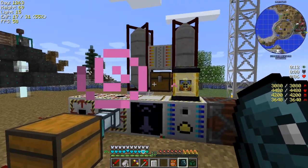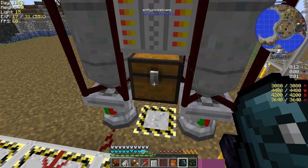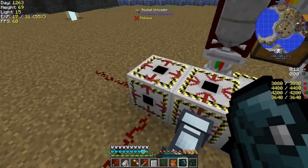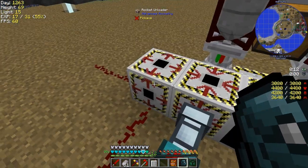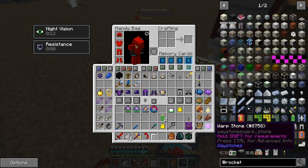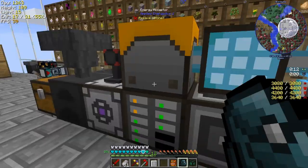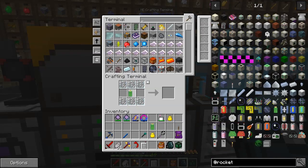That rocket came back from the moon - I probably can't see what's in there if it's got anything. We've got a rocket loader and a rocket unloader and I don't think the rocket loader is actually linked. I'll look at that in a minute. First of all I want to build some satellites - let's do this.